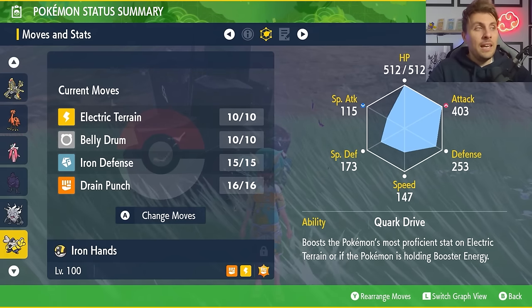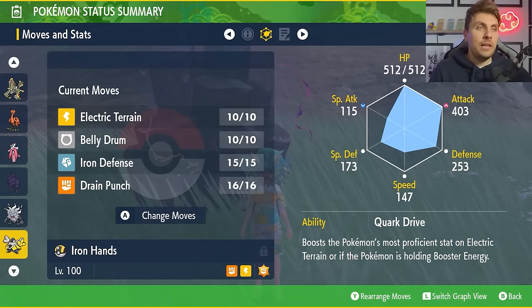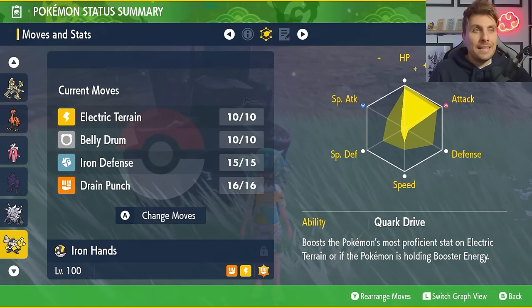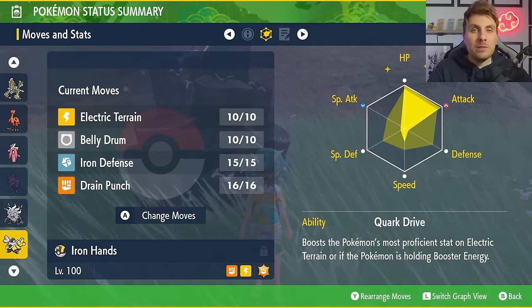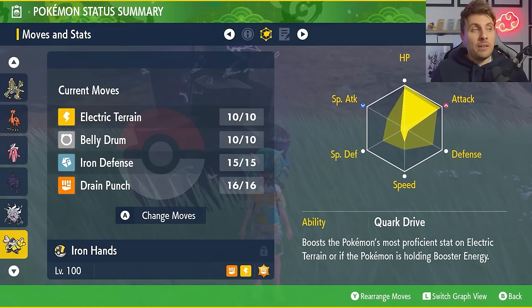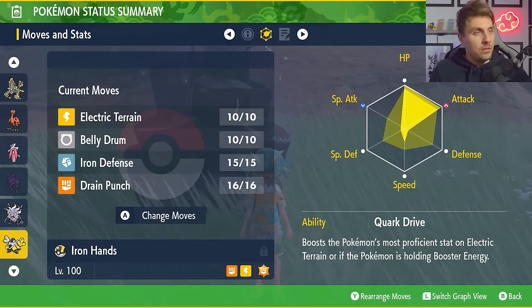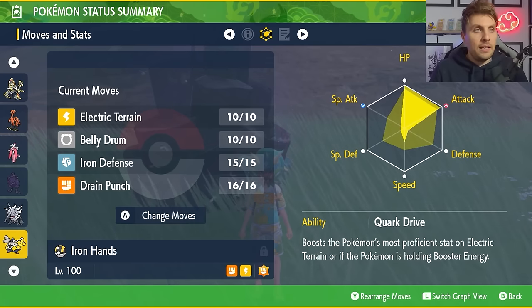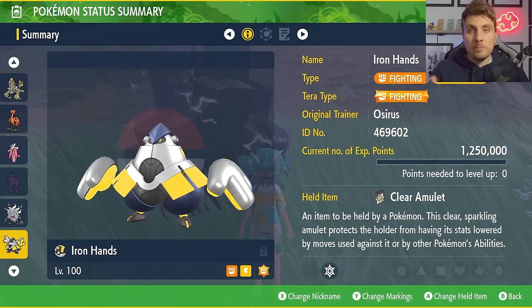The EV spread is 252 HP, 204 Attack with an Adamant nature, 44 EVs in Speed — meaning you outspeed Eevee by one point, so most of the time you should be moving before it. That's a big advantage for using Electric Terrain, Iron Defense, or Belly Drum in certain situations, with 4 in Special Defense and 4 in Defense rounding out the spread.